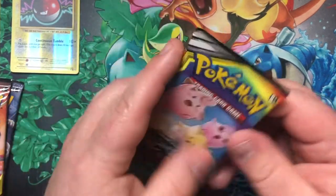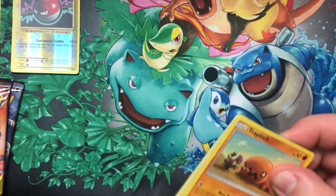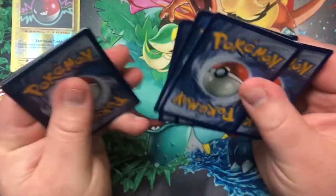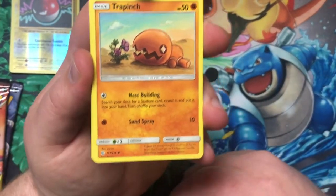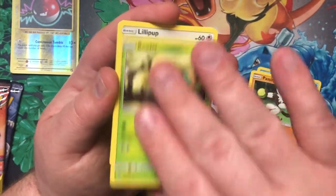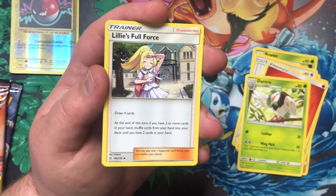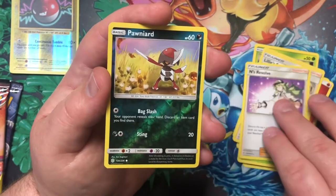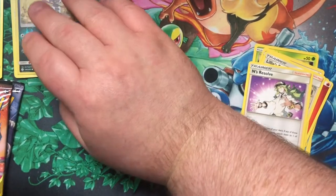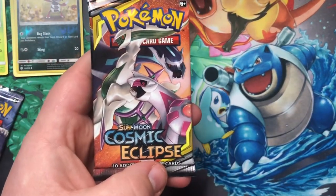Cosmic Eclipse — the biggest set available in the Pokemon TCG. We have ourselves a Trapinch, Swirlix, Passimian, Rowlet, Lillipup, Energy, Dartrix, Lillie's Full Force, Lass's Resolve, Reverse Holographic Ponyta, and a Non-Holo Sunflora. We really need to get ourselves something holographic here — let's move on to Cosmic Eclipse pack number two.